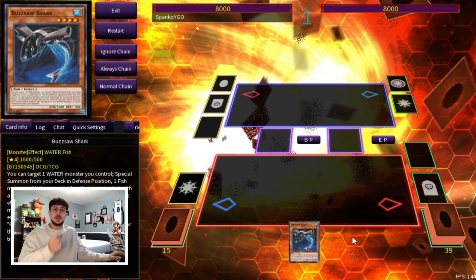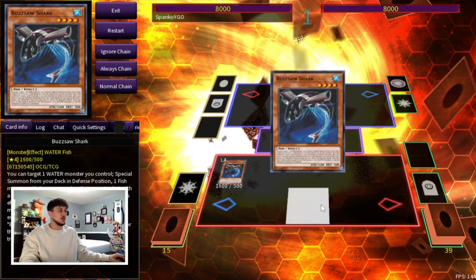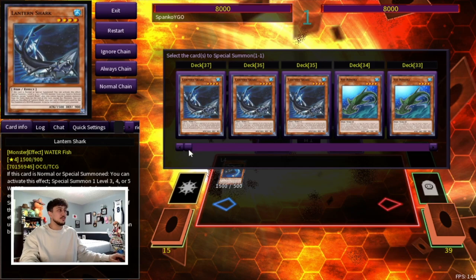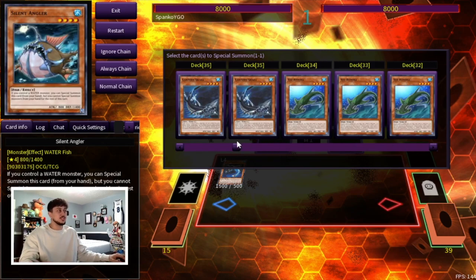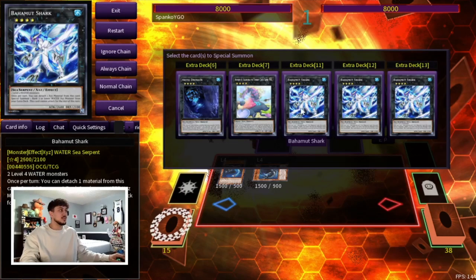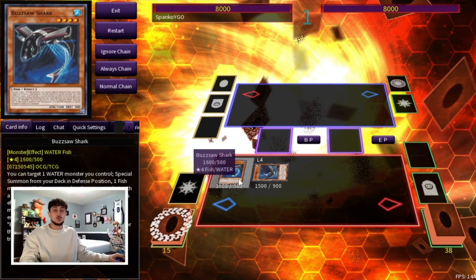For the first combo it's literally just a one-card combo — the most simplistic combo this deck has. You just have to normal summon your Buzzsaw Shark. It doesn't matter what the other four cards are. Once you normal summon Buzzsaw Shark, activate its effect targeting itself and you can summon a level four fish from your deck. Now you have two level four monsters, which is a really easy Bahamut Shark into Toad.